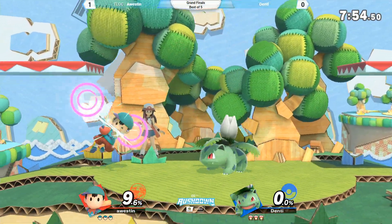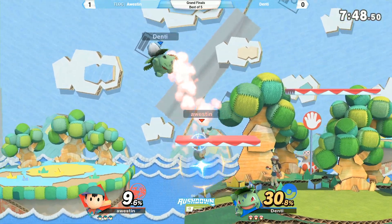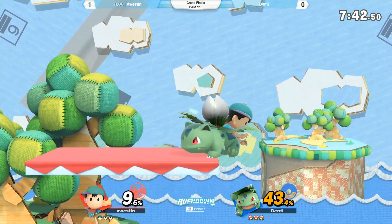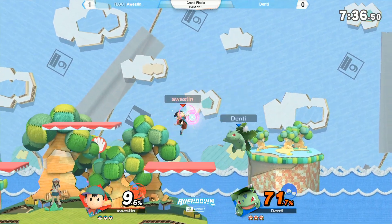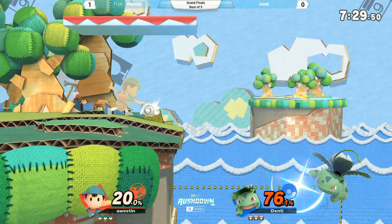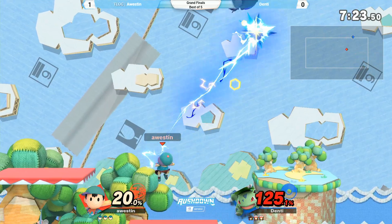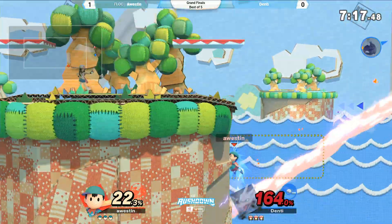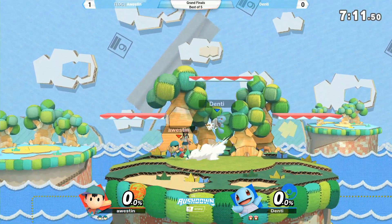Austin right now. Denty with the out of shield. Waiting patiently again — seems like he's playing more reactive. Austin going for a PK Thunder 2 — oh, missed opportunity from Denty. Austin able to win that exchange. The thing about Austin is that he's very good in a scramble situation. You can tell that whenever you see these two play, Denty likes to take control, more so at a slower pace. But Austin is no stranger to the scramble game, and that's where he excels. And they trade stocks — that was a great trade on Denty's part because he was trailing so much on percent.